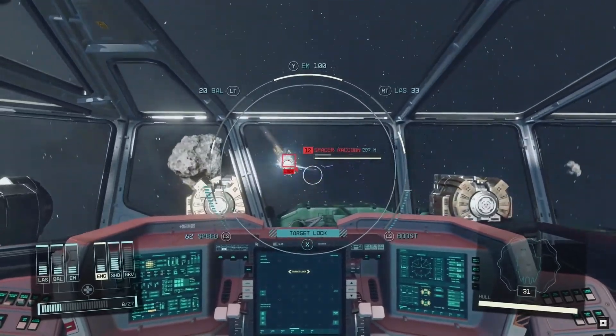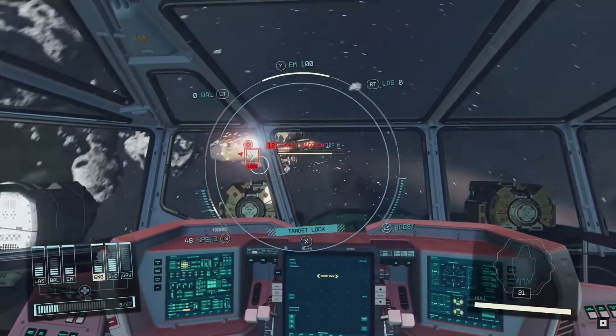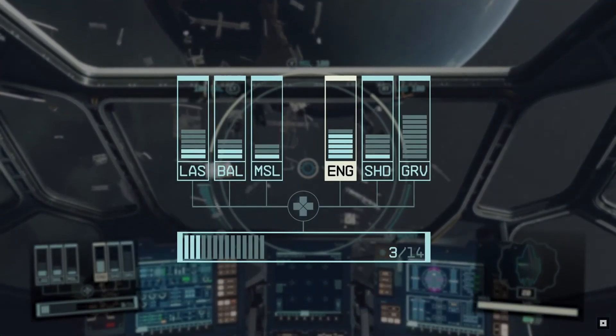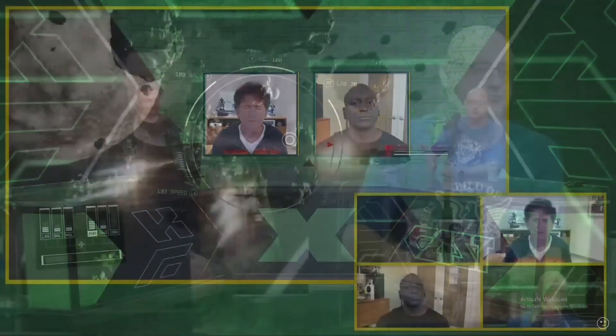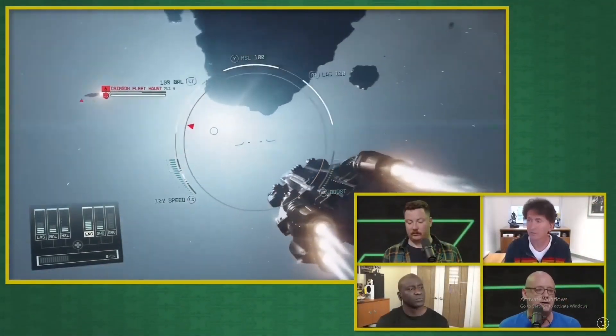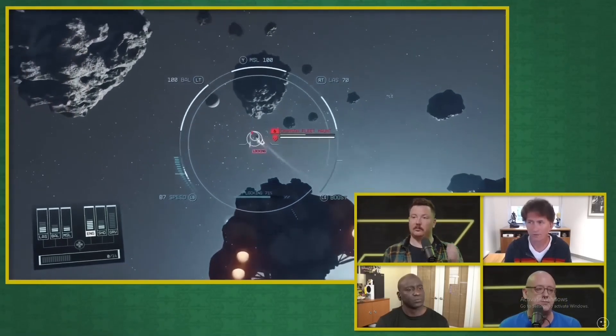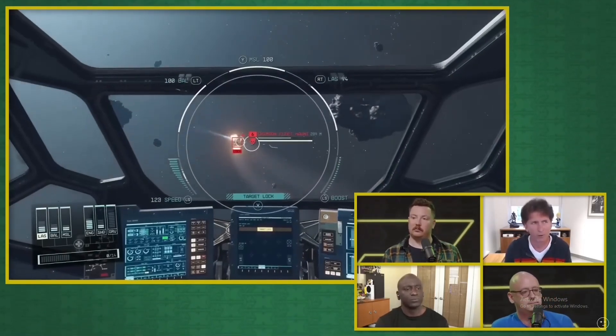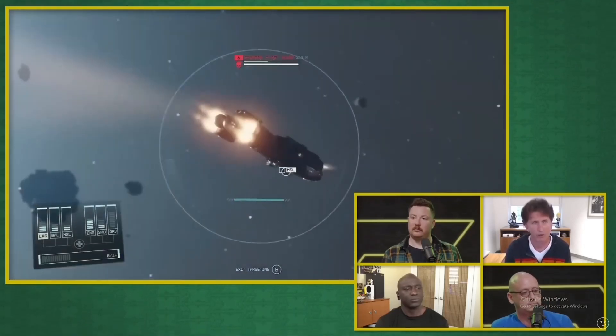We get Todd Howard explaining the specific method of interstellar travel they use in Starfield in a recent interview with Kinda Funny Games. He was asked whether Starfield has its own version of tech lore — how they're able to travel faster than light and communicate faster than light — to which he answered: definitely.